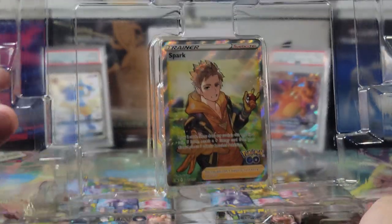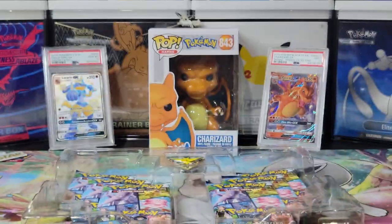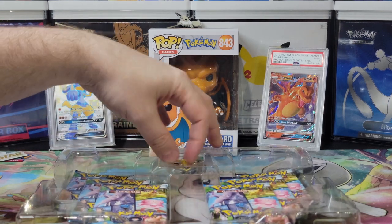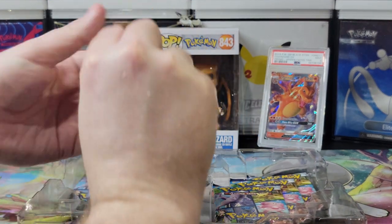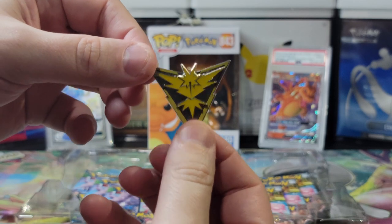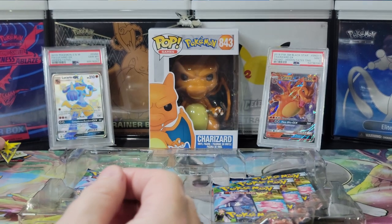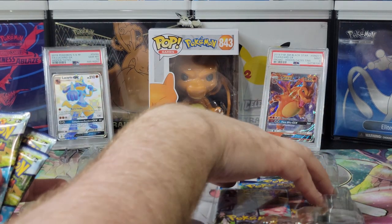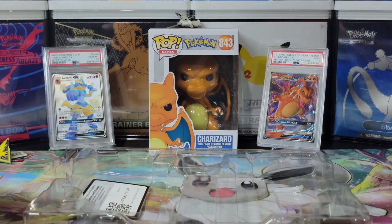This comes with a very nice full art Spark card that we're going to sleeve up. Very nice. I love these Zapdos pins. Team Zapdos. And then this is six packs — six very lucky packs. Let's hope so.